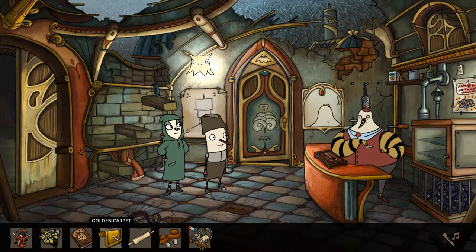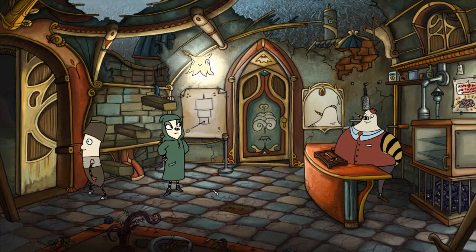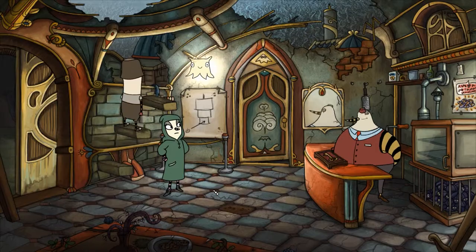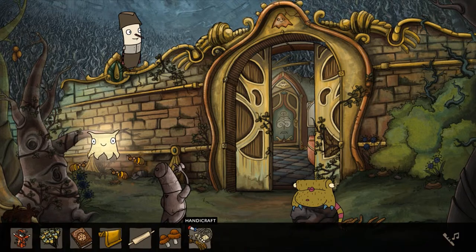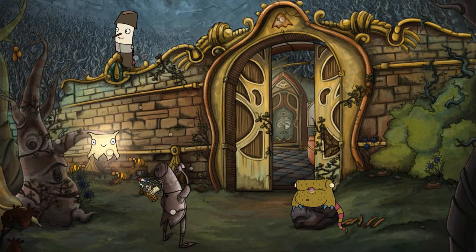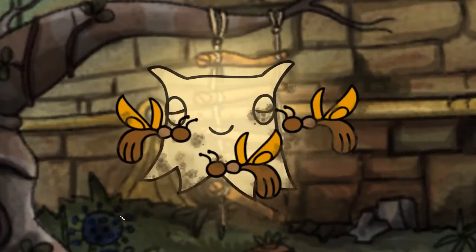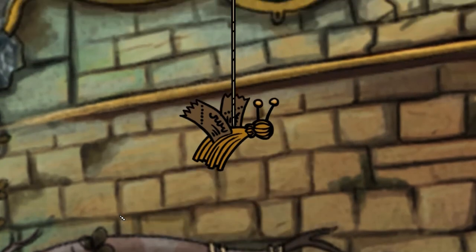But right before you would have normally done that, just do everything else but don't hang that up. Take your handicraft moth and let's go up here to the wall. I've already been outside to move the glowing moths to this side of the room — they're already here. And you want to use, just like you would if the golden blanket was up there for the story, take our moth and use it on them. He would then drop it in there.